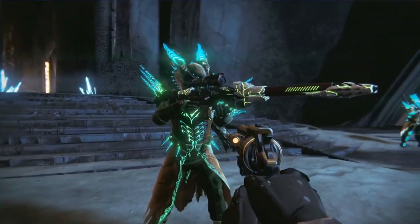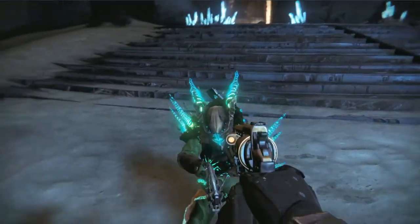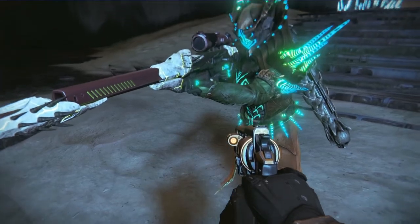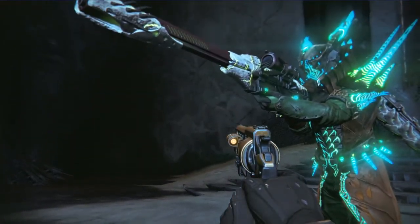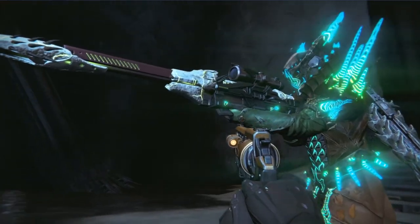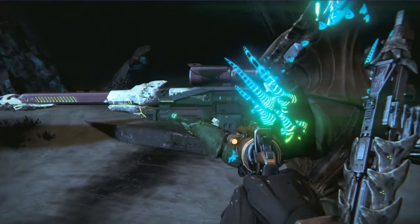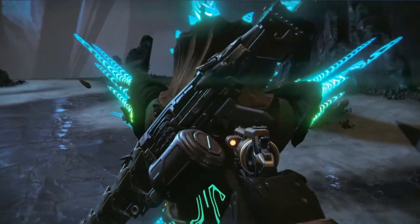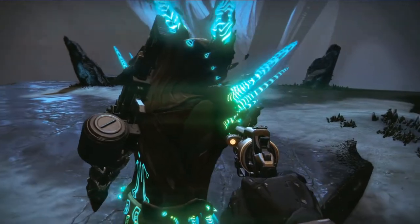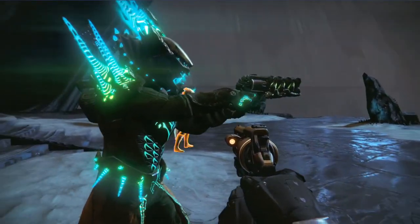One thing that's kind of crazy: because they made the Black Spindle, and because the Black Spindle is basically an exotic version of the Black Hammer, they are not having a Black Hammer at 400 light. The Black Hammer will not drop from Crota. So if you want to get a Black Hammer and keep it in your vault, go get it now — it will not be available come March 28th. You will never be able to get the Black Hammer again, so get it now if you're a collector.